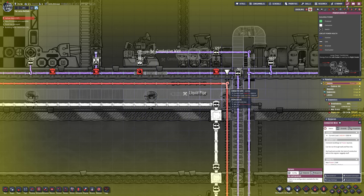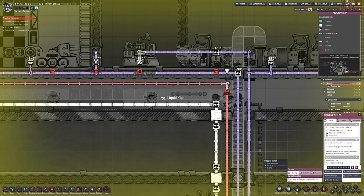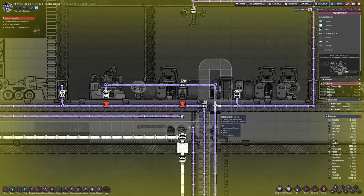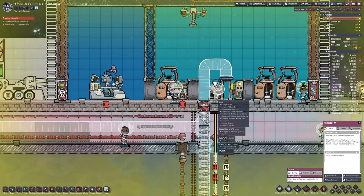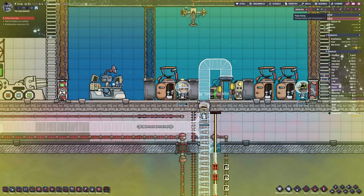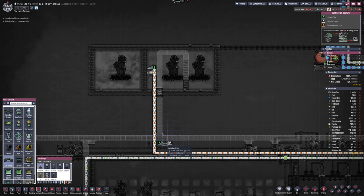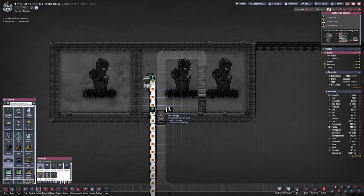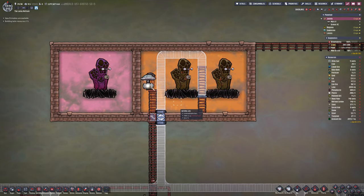Three platforms should be more than enough for our home base. Whatever we're building on the platforms will be launched, and we can reuse the same platforms while stuff is in orbit or travelling. I don't imagine I'm going to need more than three. The natural gas is coming directly out of the chamber that has the two natural gas geysers in it, so I'm going to send it straight to the fueling system for the rocket — we only have one natural gas rocket currently.